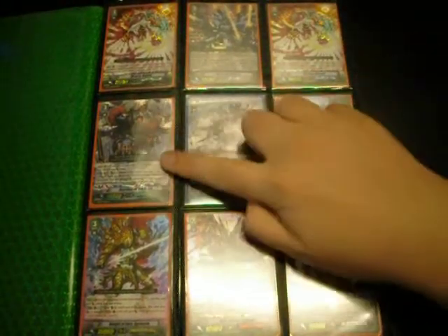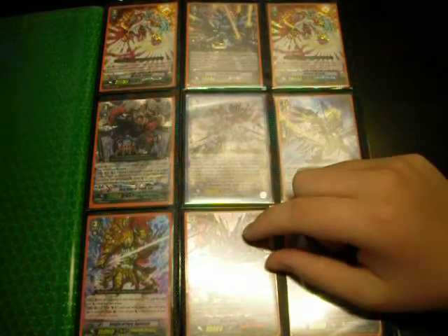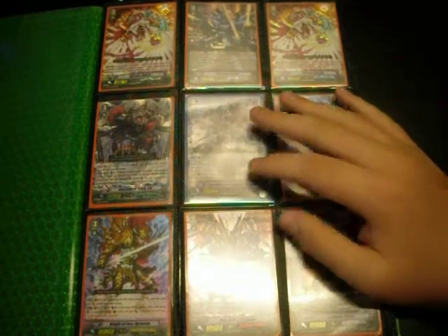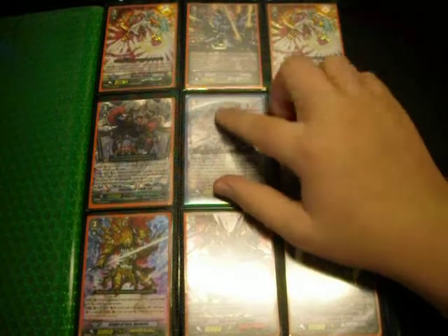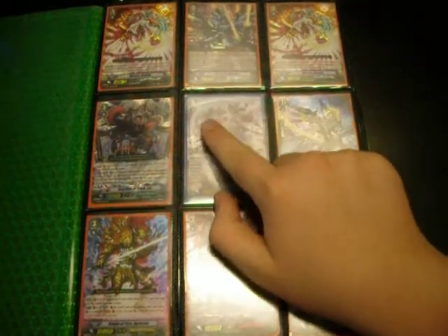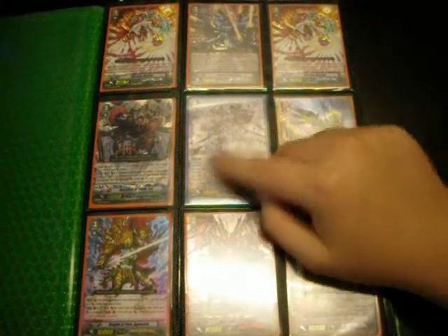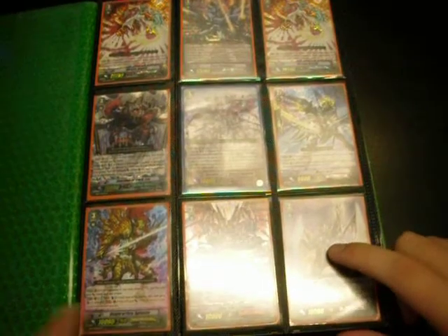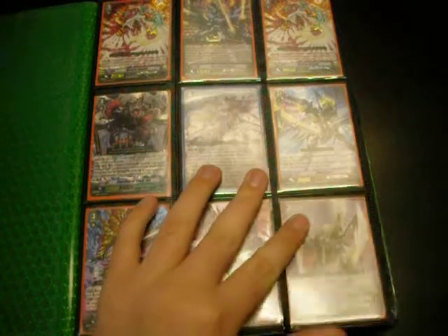All the SPs have different rarity looks, just like the normal rare patterns in the game. They all have metallic finishing and the units are embossed and laminated so it looks like they're poking out. It's pretty neat. Double rare Aggravain, triple Enigmund Storm for the Dimension Police ride chain.